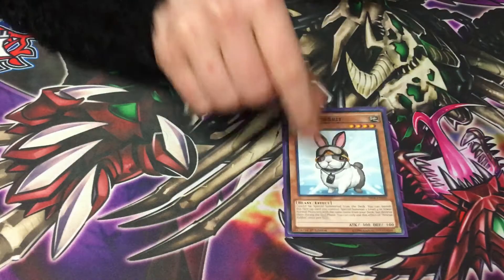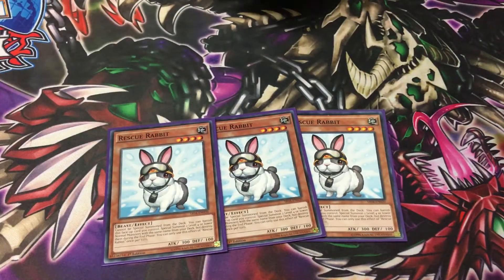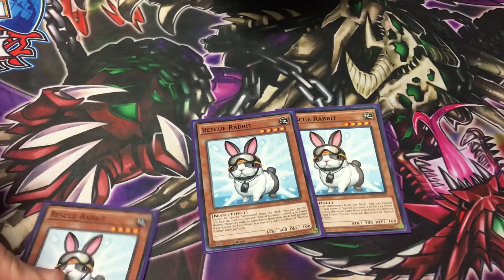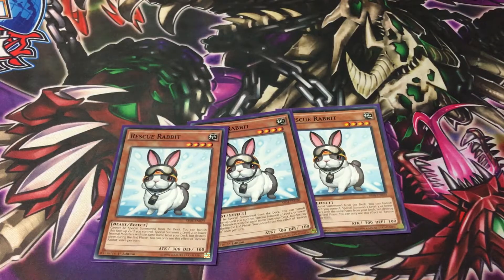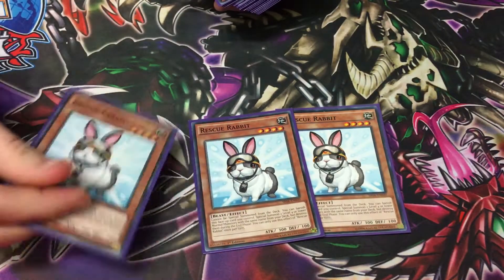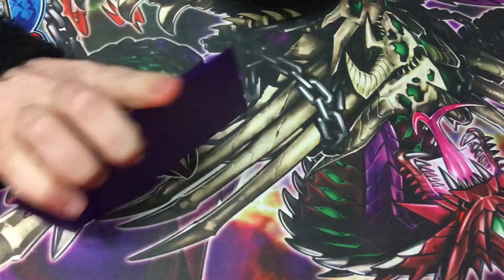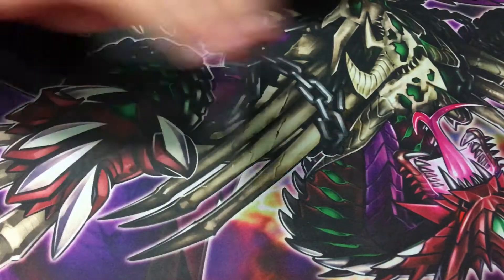We play 3 Rescue Rabbit — this is at 3 now. We play 6 Vanillas so seeing Gem Knights is good, and basically if you Normal Summon him... Do you ever resolve more than one in a game? Not usually if you FTK, but if you don't FTK you can resolve more. Because you shuffle them back in with the link monster. He's so cool. He's really good — a free link monster essentially. And just generic rank 4s too.